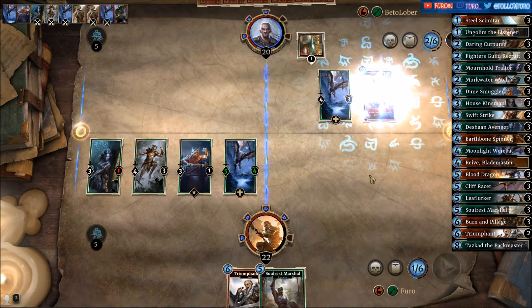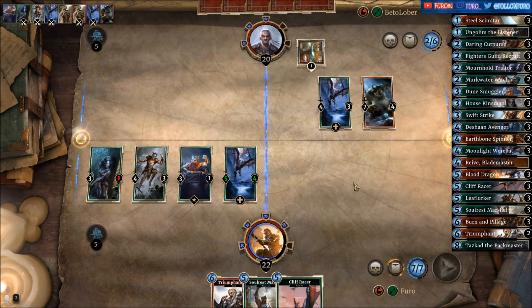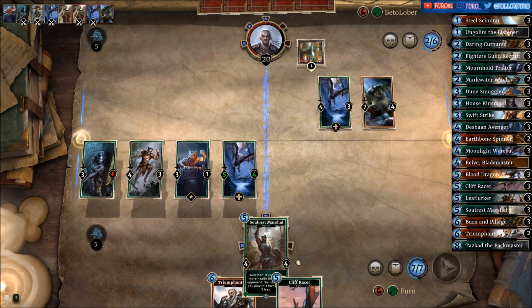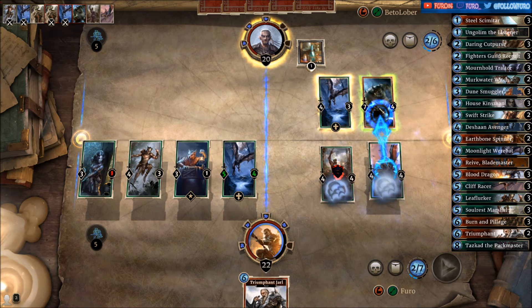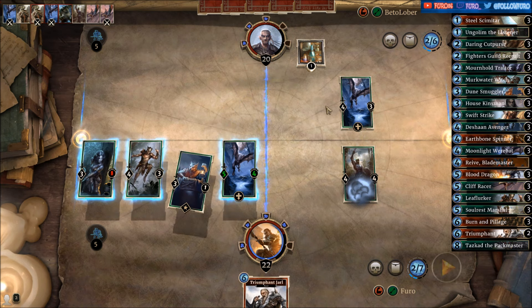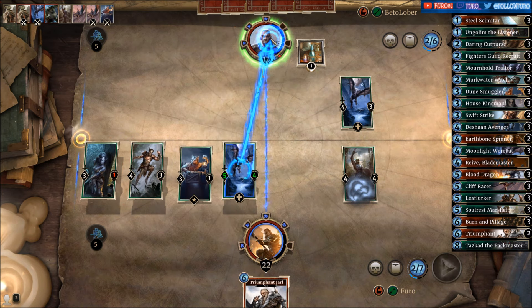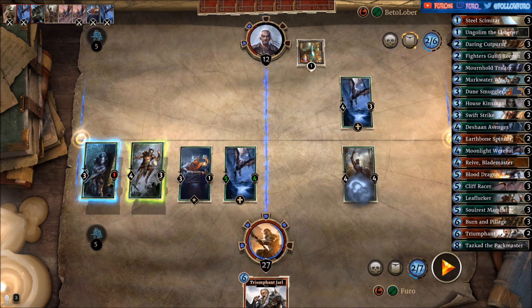There comes the Orgrim — that one can't get cover. Cliff Racer is pretty nice in this situation. Dropping the Soulless Marshal, we are hitting his 7-4. Then pushing him down to 12 there, not getting a Prophecy, and we are back to 27.